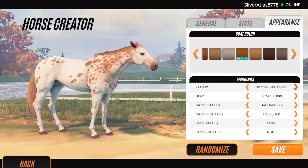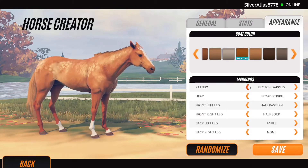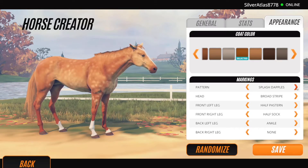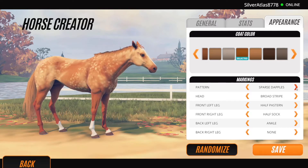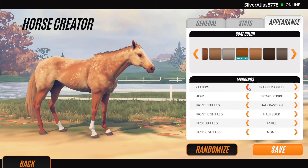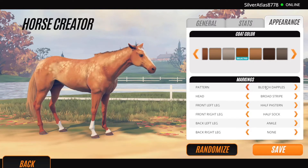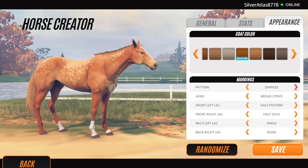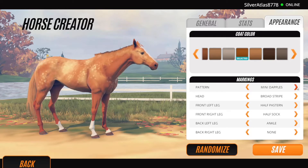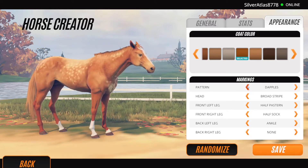So with the markings — he honestly has dapples, like little dapples. Where are the dapples? It's just like all or nothing with them. I just wanted some small dapples. Oh, that one is probably the closest one — either that one or the mini dapples, I think. I'd probably go with just the dapples. Yeah, that looks right.